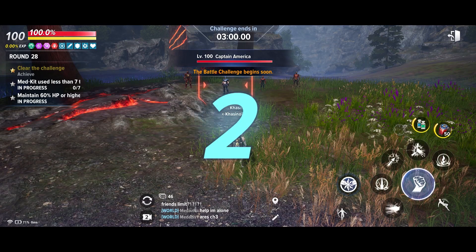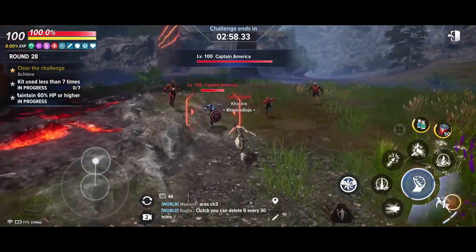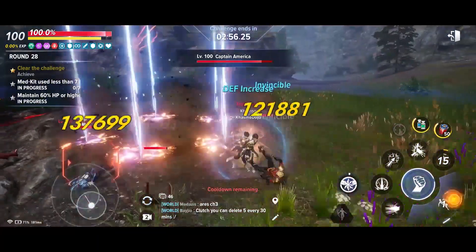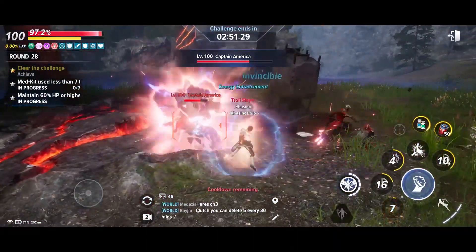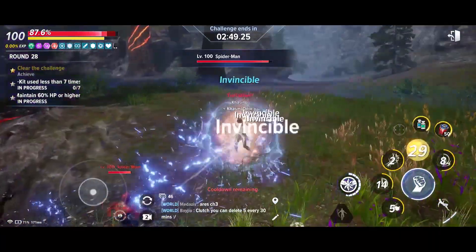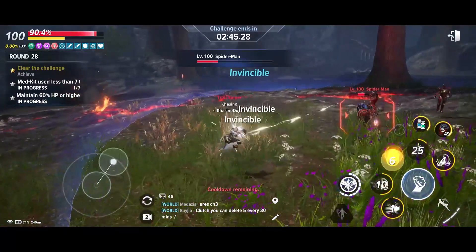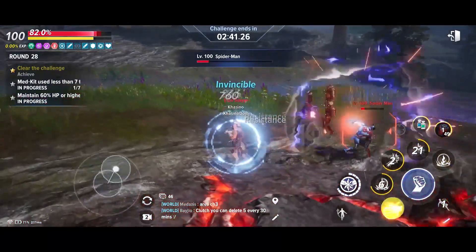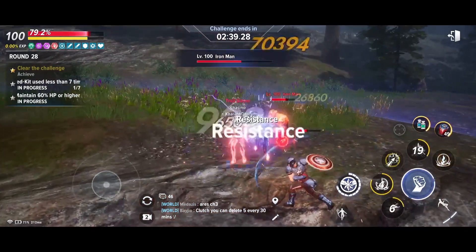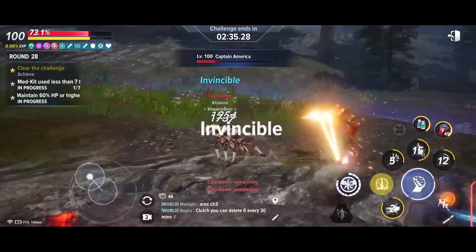Pro tip number two: split up the objectives. While some games require you to meet all the requirements to get the full amount of stars, Marvel Future Revolution is surprisingly merciful — you can accomplish the bonus objectives on separate attempts and still get full credit. Let's say you're struggling with a stage requiring you to not use your ultimate and to use fewer than eight med kits. You can dedicate one attempt to not using your ultimate while consuming as many med kits as you need, then go again and focus on your med kit consumption without worrying about pressing your ultimate. So split up those objectives.